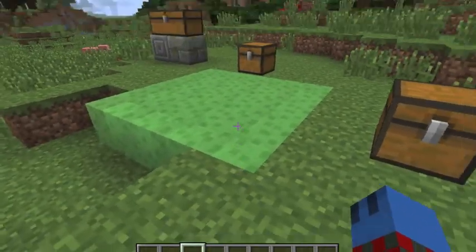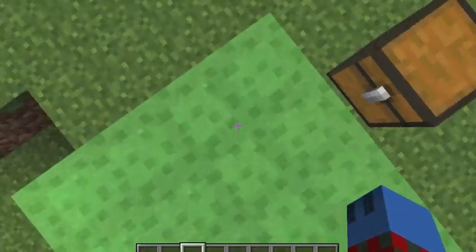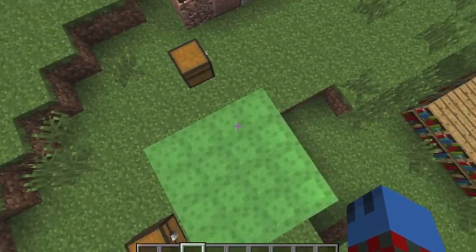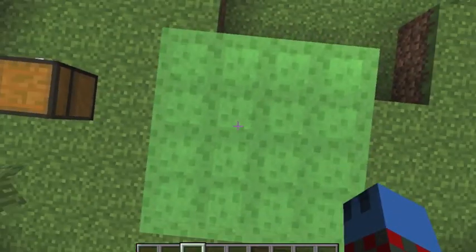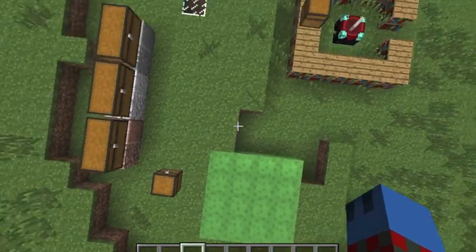So first of all, the new thing that's happening right now is the new slime blocks. You can use them as trampolines. See? Boom, boom, boom. Let's try that again. Ooh, I love it. Good idea.